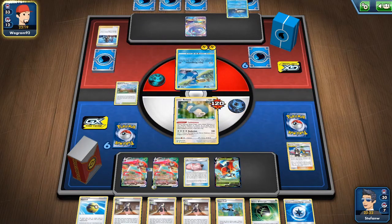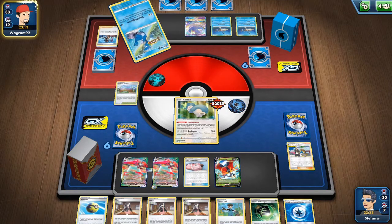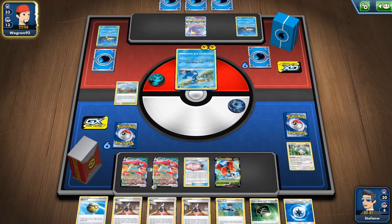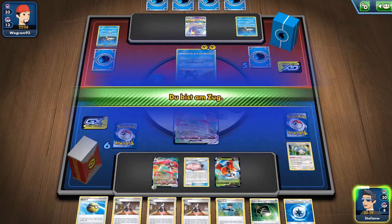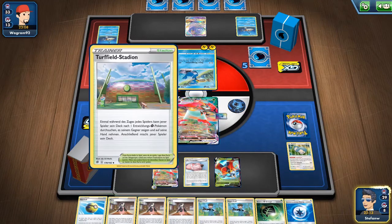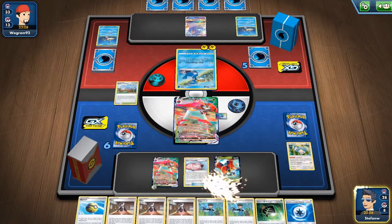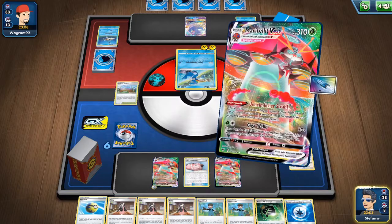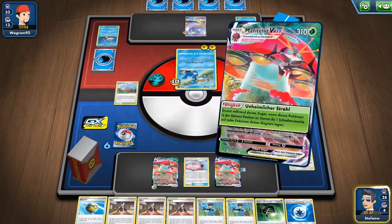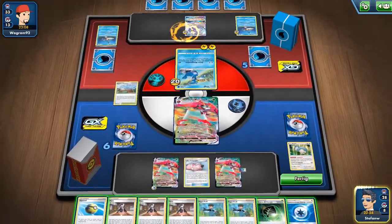We'll use Turffield Stadium to get another Orbital VMAX. It evolves into the second Orbital VMAX using the ability, then we use Snorlax and attach the U-Turn Board. Our strategy is to spread damage as much as possible — next turn if they get Eternatus VMAX with a second energy we start hitting it. We can two-shot it if we have enough damage on the board.